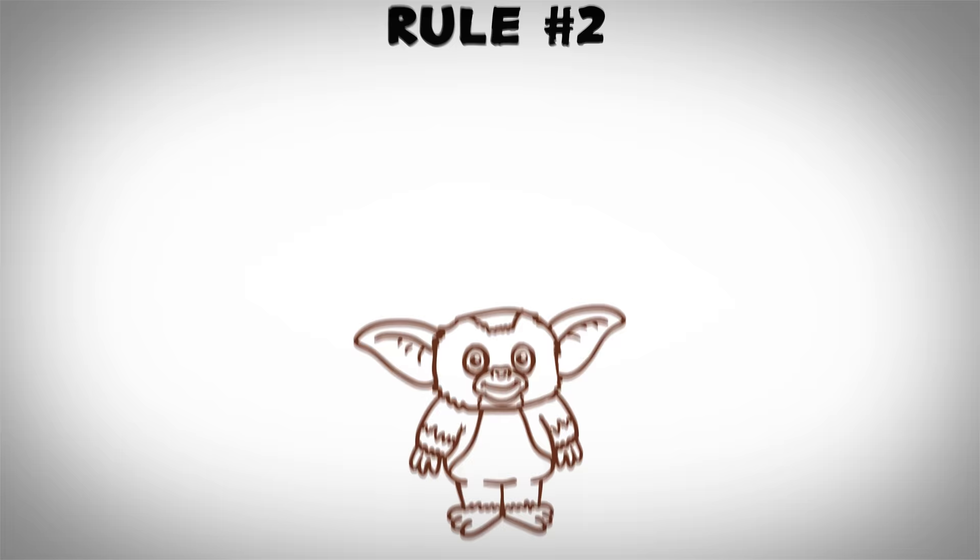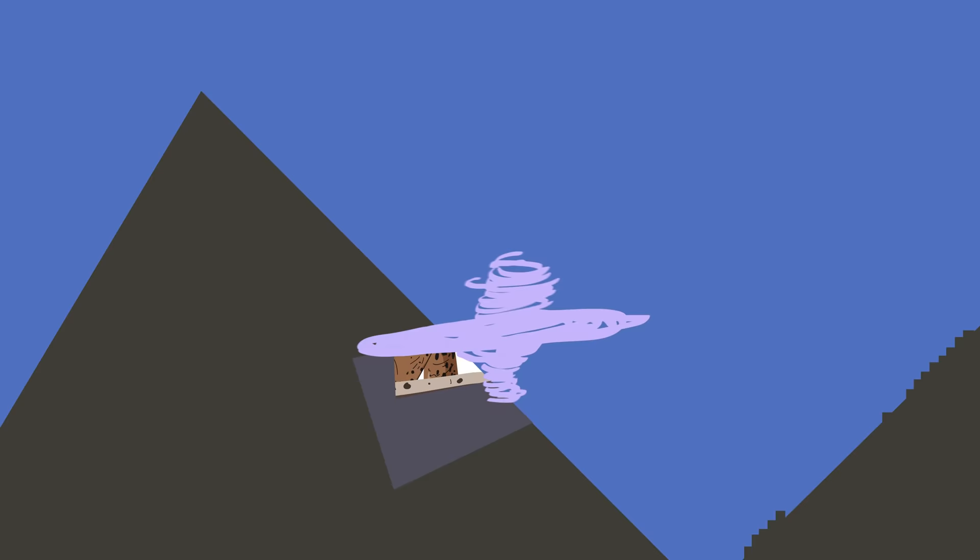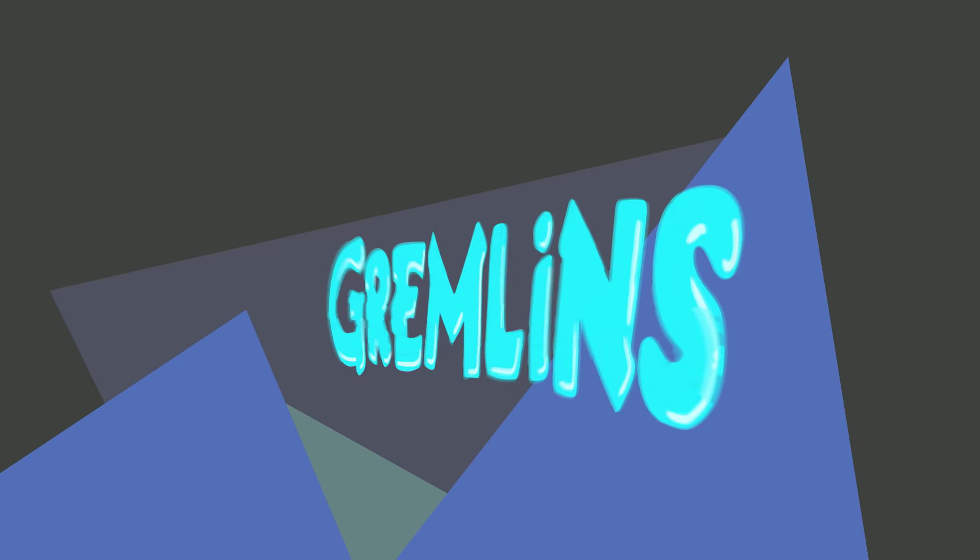Bringing home a cuddly Mogwai and don't want to leave it astray, there are three rules that you must obey. Rule number one, do not expose them to bright light, especially not sunlight, or they'll die. Rule number two, do not get them wet, or they will multiply. And rule number three, do not feed them after midnight, or they will become the nefarious gremlin creature. But just how many different gremlins are featured?